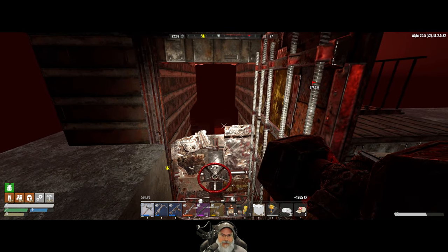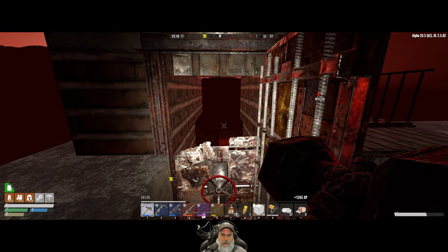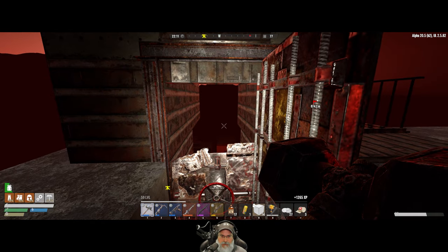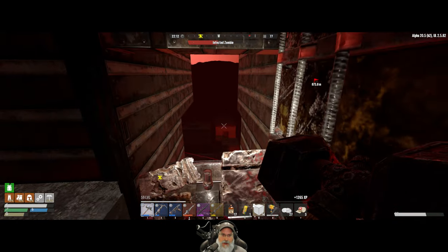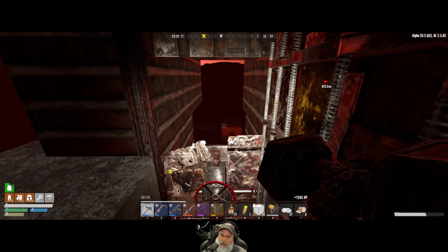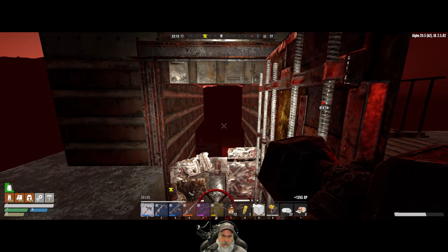The nice thing about this design is the horde has to do a lot of climbing and going through buildings even just to get to us. So if we knock them off the ladder, they've got a long way to get back up here, which gives us pretty decent crowd control.